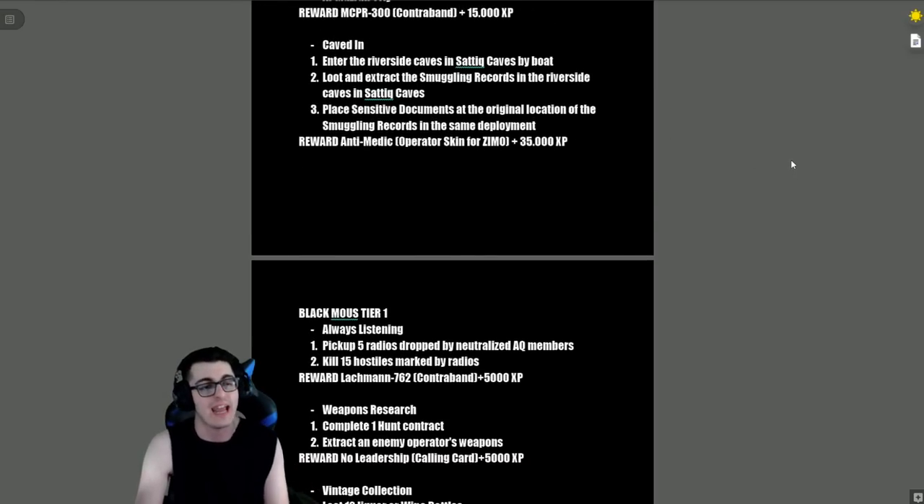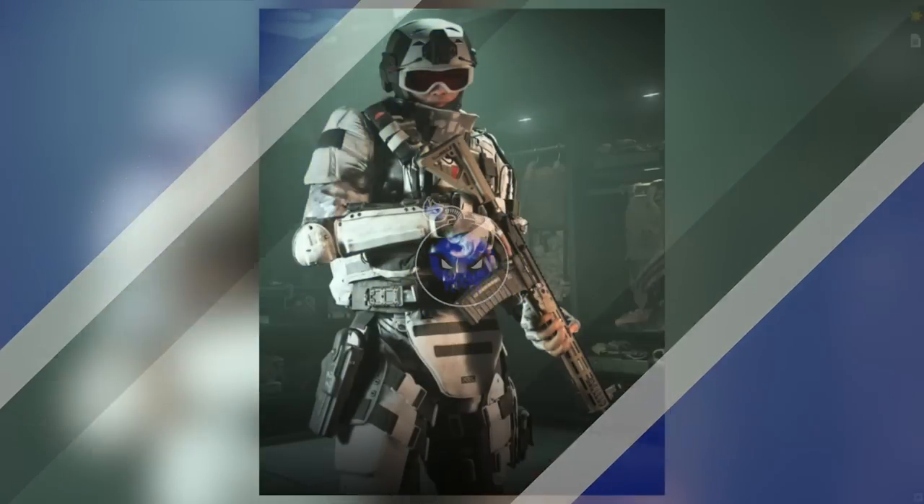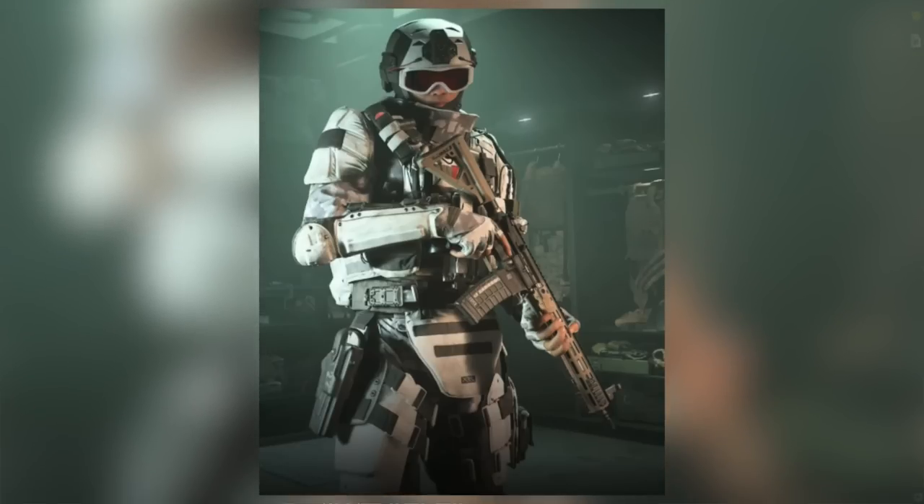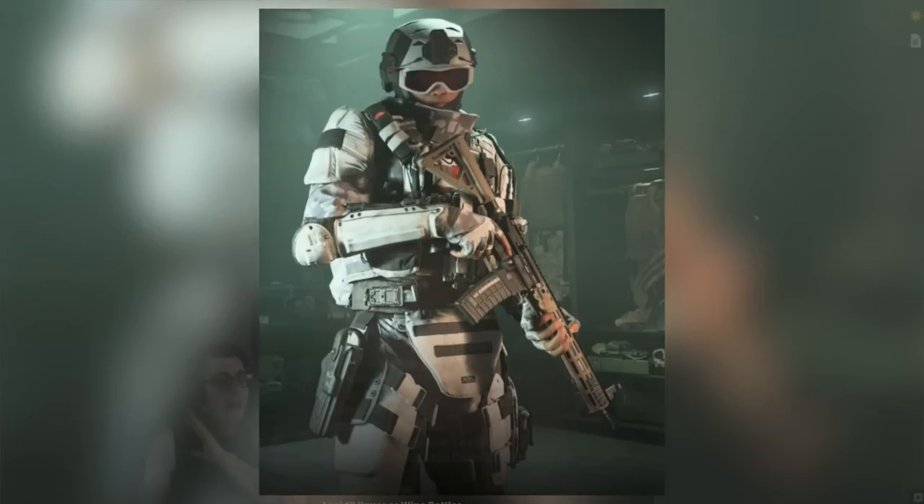'Caved In' — enter the riverside caves in Sati Caves by boat, loot and extract the smuggling records, then place sensitive documents at the original location of those smuggling records in the same deployment. The reward is the Anti-Medic operator skin for Zemo and 35,000 XP.